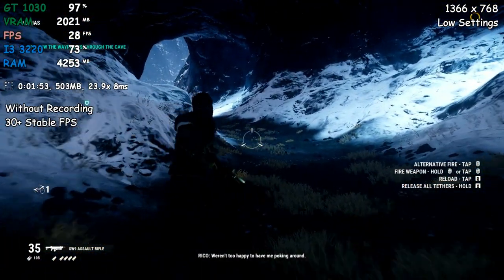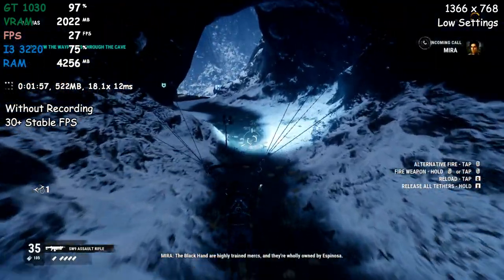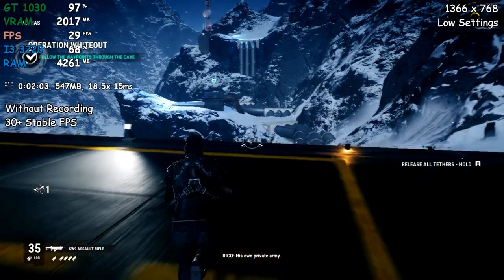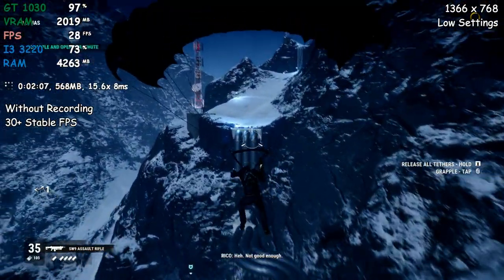We're too happy to have me poking around. The Black Hand are highly trained marks and they're wholly owned by Espinosa — his own private army, pretty good one. Not good enough.